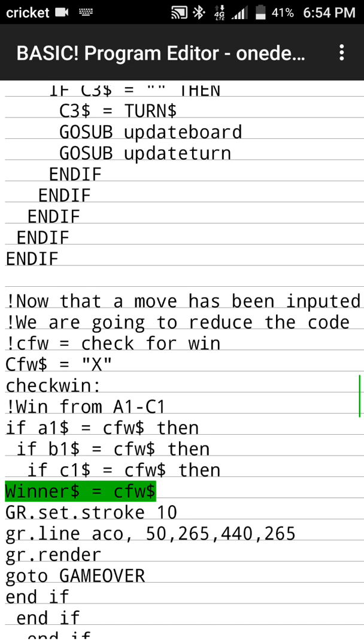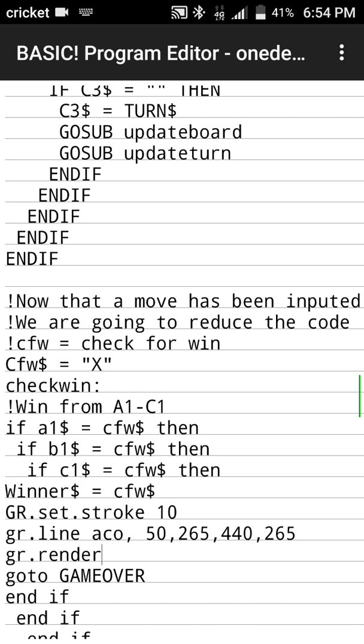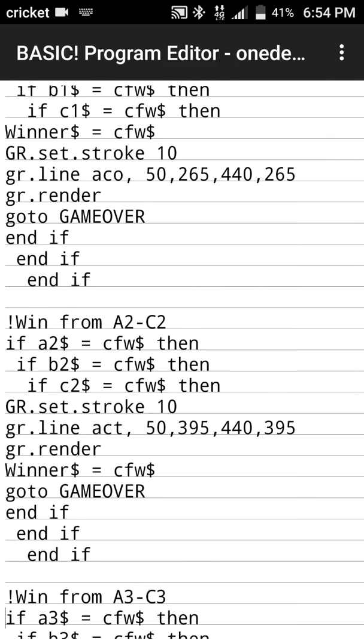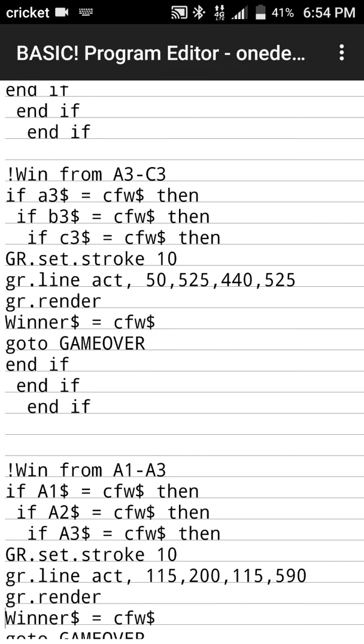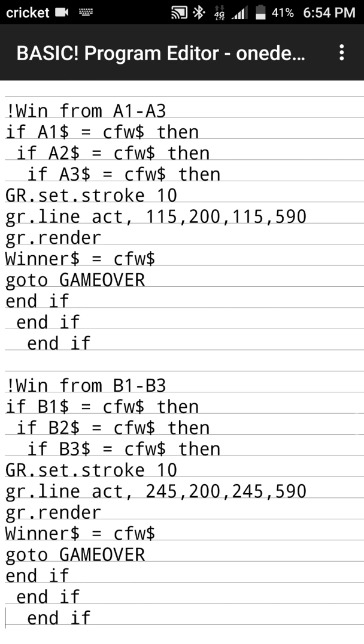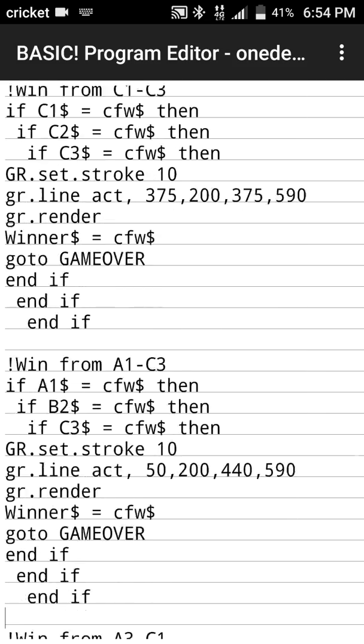When a winning combination is found, we draw a line across that combination — the line needs a label, which I called ACO for A through C1 — and then we go to game_over. There are eight winning possibilities, so this check is done eight times. You could definitely create an algorithm to clean it up, but for this example it works.